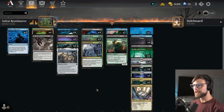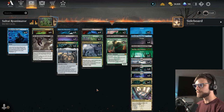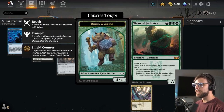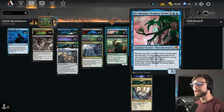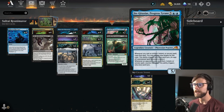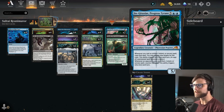This is Sultai Reanimator, and it is rotation proof. So all of this deck will be perfectly reasonable to play even after the rotation. The idea is very simple — we're trying to reanimate some big stuff. In the really high up slot, we've got two Jenga Taxus — one of the biggest game-ending cards I have seen. In practice, I played two games: one I lost, one I won. The one I won, I literally got Jenga Taxus down and the opponent gave up immediately. So I think there's a lot to this card.